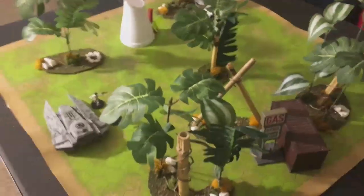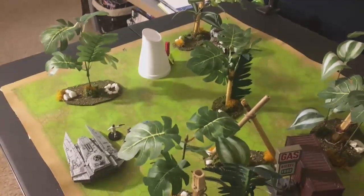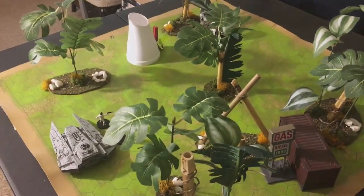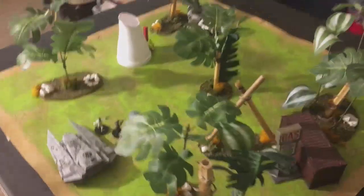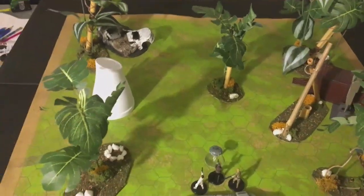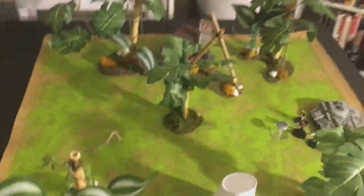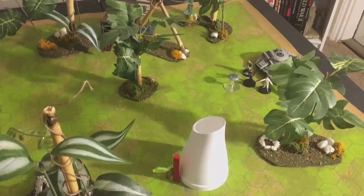Since you are playing games of Five Parsecs from Home, this is very important: you may return to planets that you have visited before. Make sure you go ahead and take a picture of your table or your setup so that if your crew winds up back on that planet, you can reset it up where they were before. If you don't do that, that's fine — you can say they landed at a different place. But at least get an idea of the aesthetic.